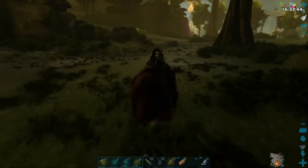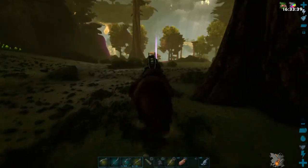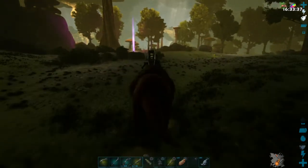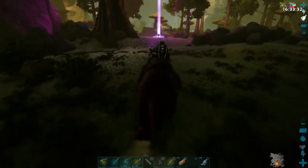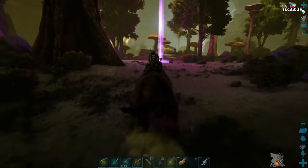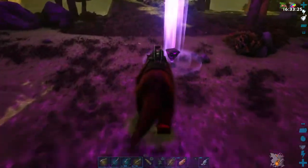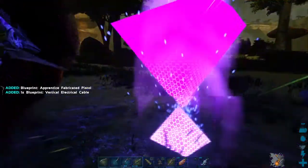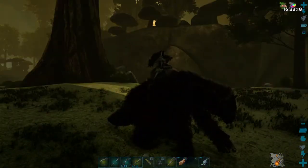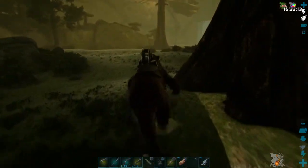I think I might have seen another supply drop here. Let's go check and see — yeah, it's actually a purple one this time, so maybe we'll get something good out of this. I got a gun blueprint and a vertical cable blueprint. Nothing great, nothing we'll probably use.